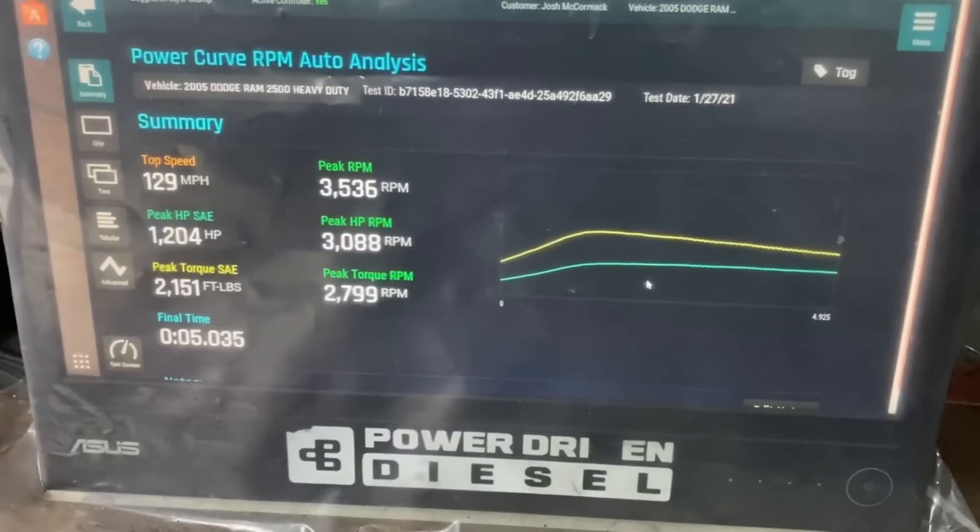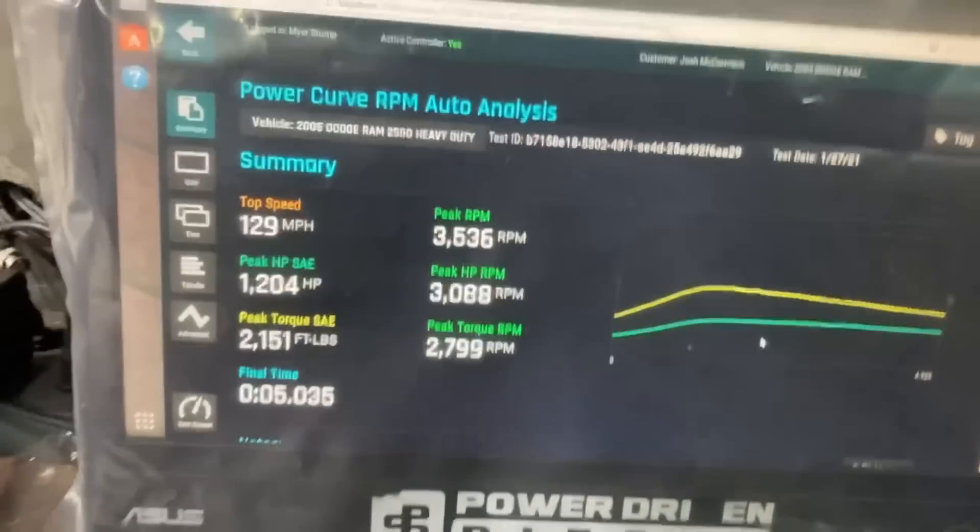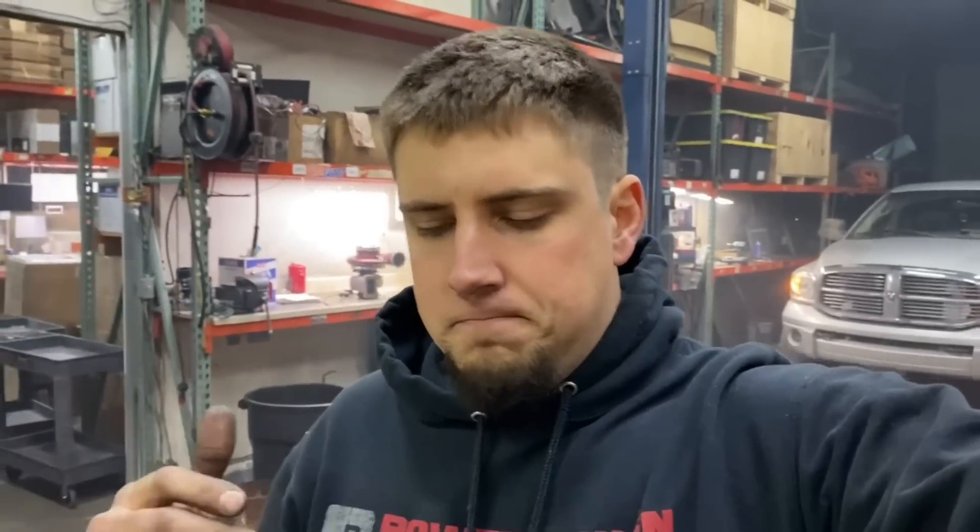First pull we got 1204 horsepower, 2151 torque. Man, that is nice. So clearly the 59 rail sensor is working well. We'll come back to the 67 setup hopefully once James gets a little more data from me — I've been really bad about logs. 1204 horsepower on the 59 rail sensor tune 5; I was thinking it was going to be high 11s maybe a low 12, so really happy it stayed in the same spot. Going to hit it one more time to confirm the baseline.